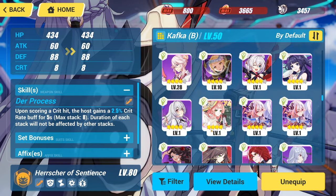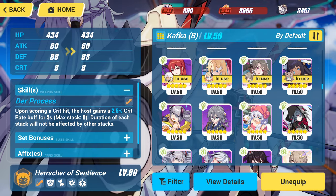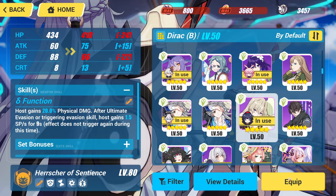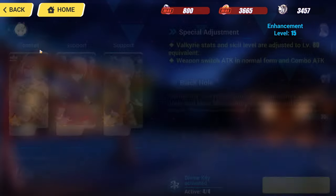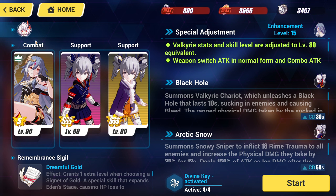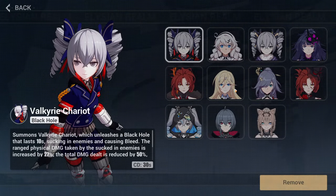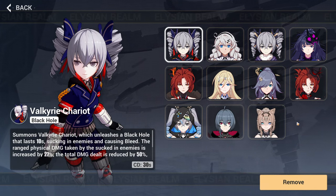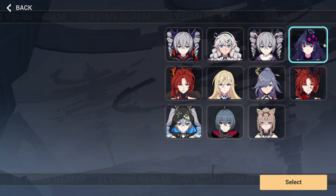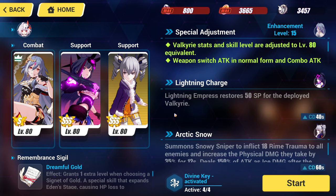I think people underestimate this — obviously you need to be in burst mode. Mihoyo realizes how strong burst mode is in this mode. I'm going to take this, and Jingwei ELF. I don't think she uses Chariot very well, but that's fine. We'll use Blood Rose — actually, Lion Empress might be a little bit better. She's a little bit SP hungry, not going to lie.